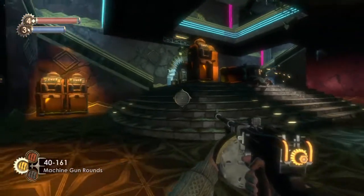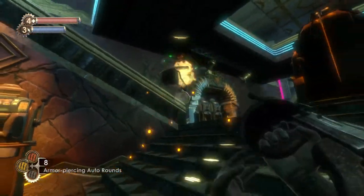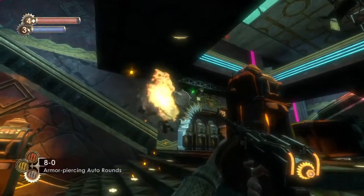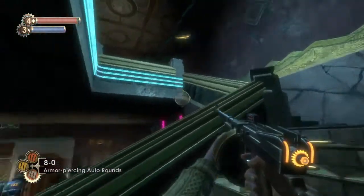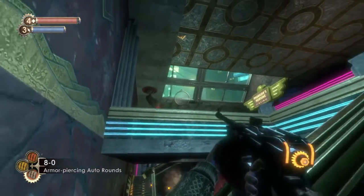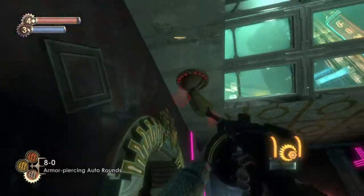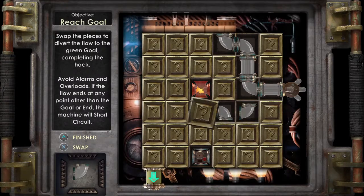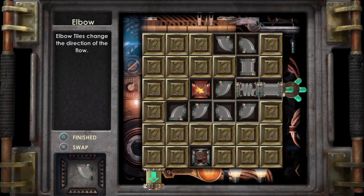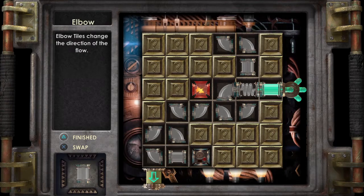My little bot friend is coming with, and bumping into all the slot machines. There's a security camera up there. I could just shoot it instead of hacking it — or I could hack it. I don't know, is it worth it? I could freeze it maybe. Let's hack it. It looks like it's going to be a tough one — supposed to be sort of middling easy.